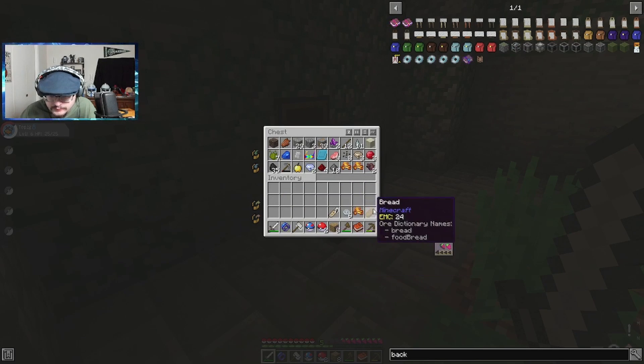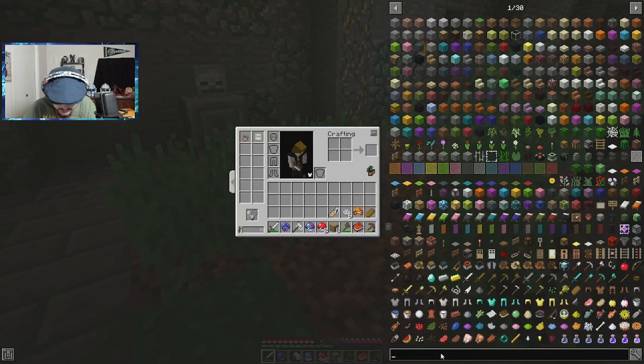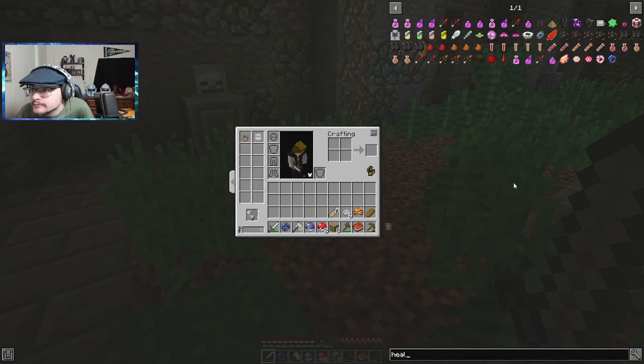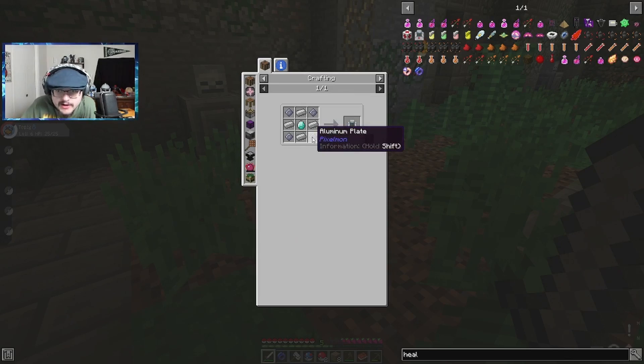Let's call this the temporary base for right now, and then we'll build something on top. Let me make a little attachment area so we can keep away from all the pigs. You want to hollow this out with me real quick? This little attachment area — we can actually make it work.